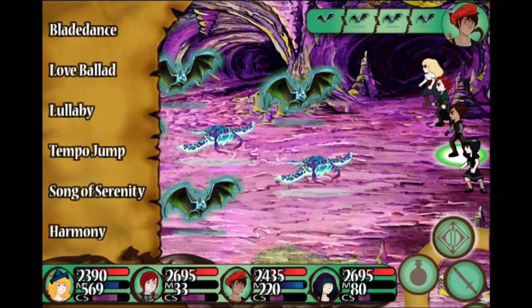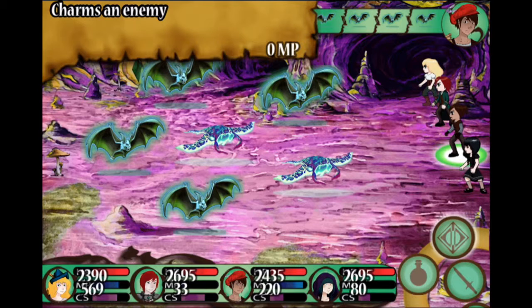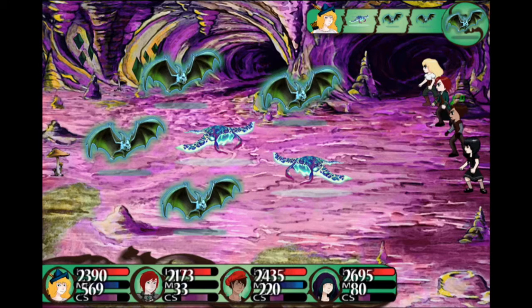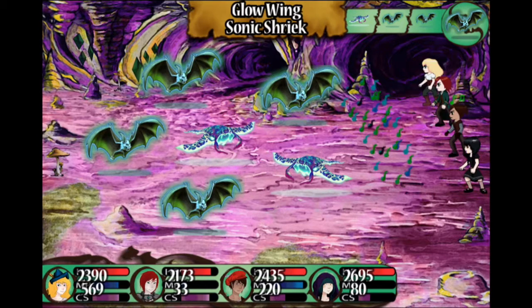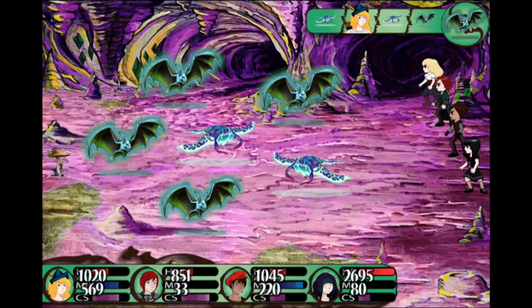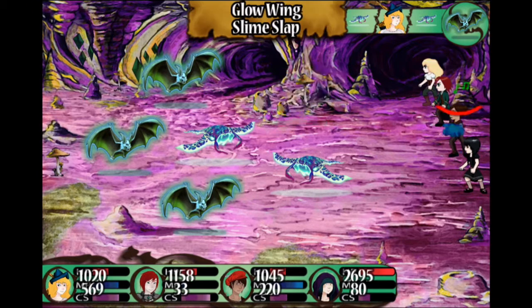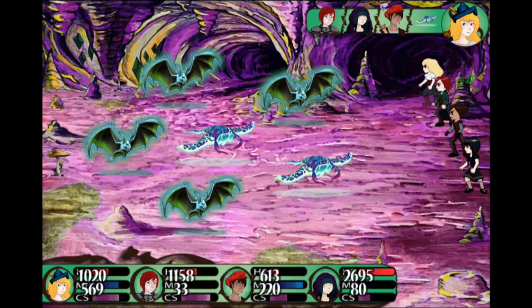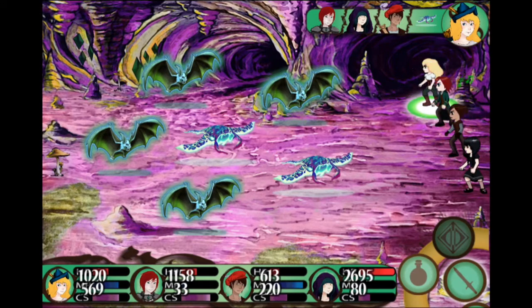I have an idea — I am going to Love Ballad one of those solar rays, the one at the very front. I think they do a group heal. Not so good. Hopefully he stays charmed. This is actually pretty bad. This is kind of a bad situation to be in.